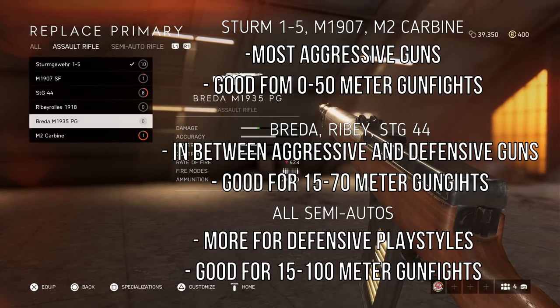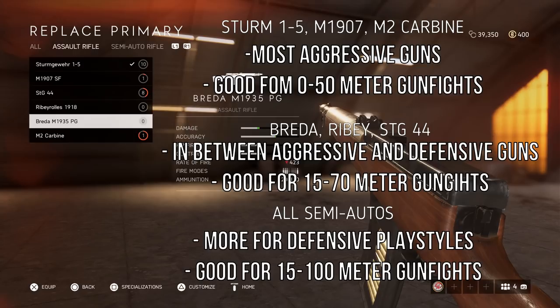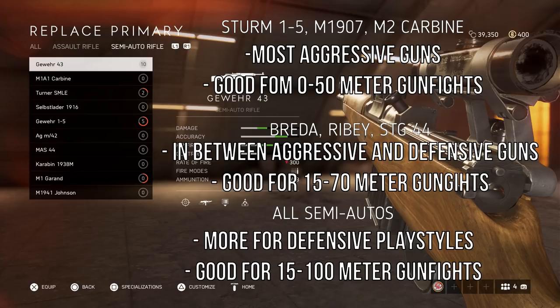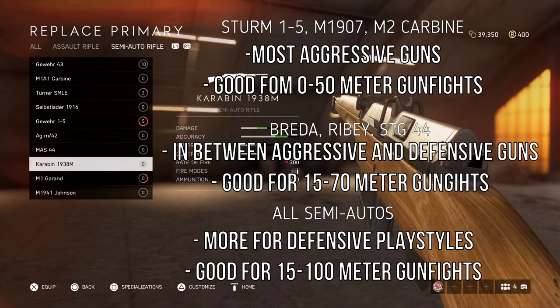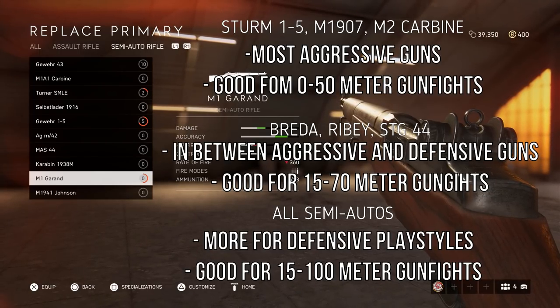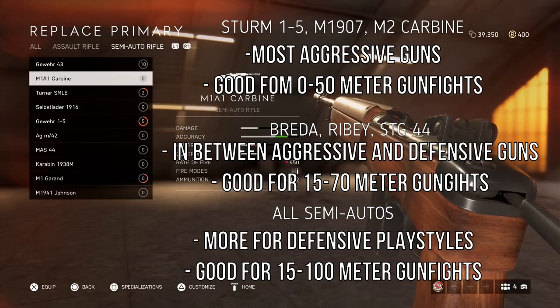Never be up too close because medics will beam you up close. Play a little bit more passive, try to stay around your team. With the semi-autos especially — the Gewehr 43, the AG m/42, the Karbiner, and the M1 Garand — these guns can beam up close and even out-play snipers. The problem with semis is they're extremely bad up close unless you have a very fast trigger finger.